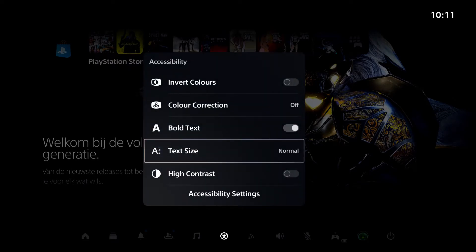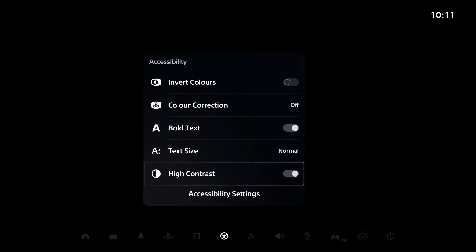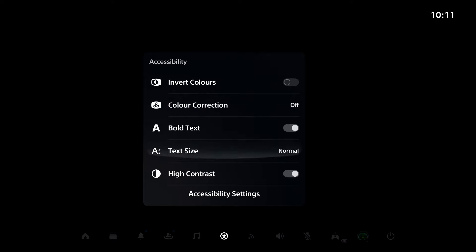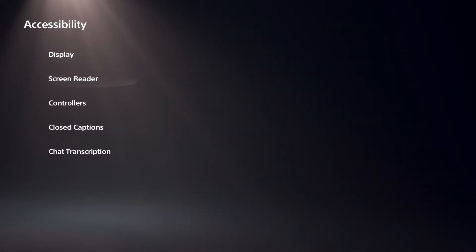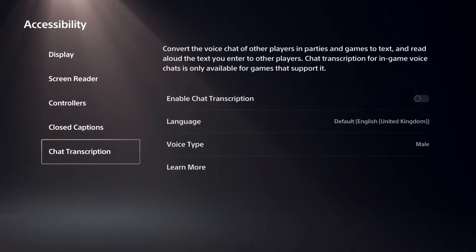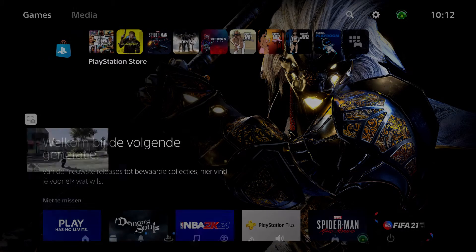You can also try Higher Contrast. I don't really like this, so I'm going to go back and turn it off because I can't see the backgrounds properly. You can go to a lot more settings if you want - there are a lot of options in Accessibility - but I recommend turning Higher Contrast off.